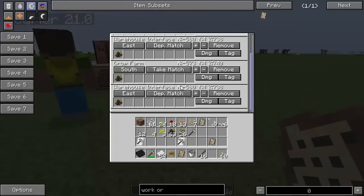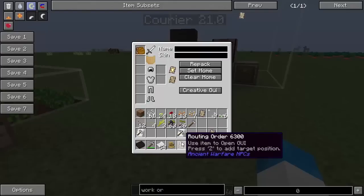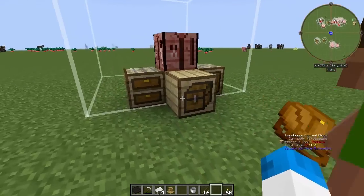So in our routing order, we've got the courier to take match of blackberries from the top inventory, deposit that into the warehouse interface, take match from the south inventory — which corresponds to the front — and deposit the match into the warehouse interface. Given that routing order, he'll go ahead and do it, and he's already taken them and put them in.